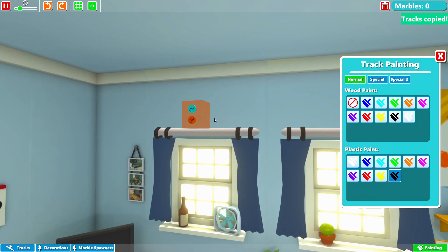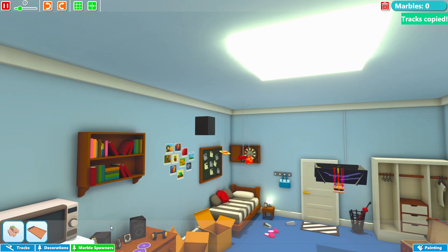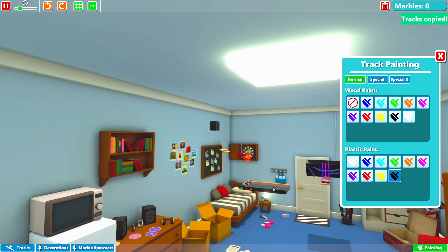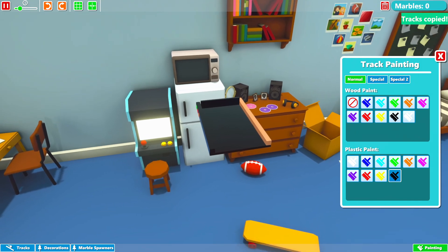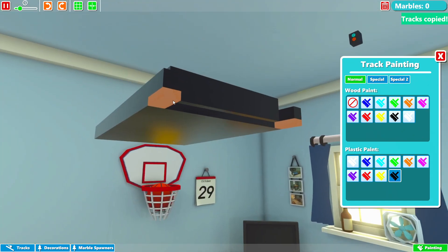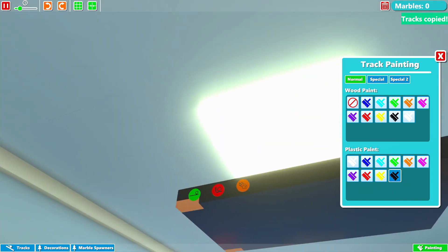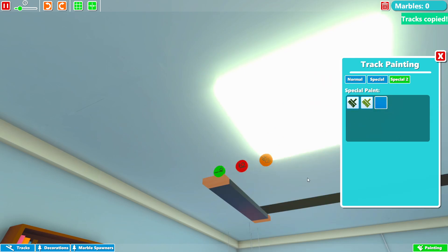One thing about painting is it's really a pain in the butt for the marble spawners. Let's see how annoying it is with this marble spawner. Very annoying. The gate has become completely black. This has even more parts. I can't even paint the parts. So I can't just make it entirely invisible.